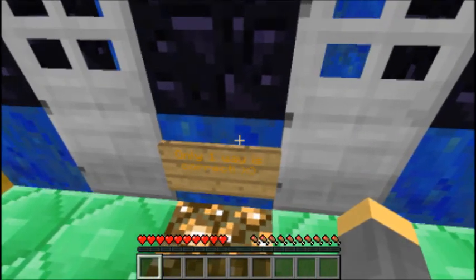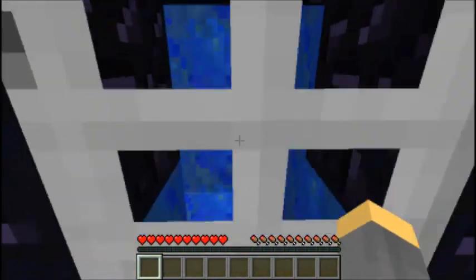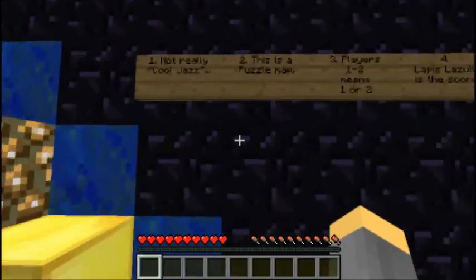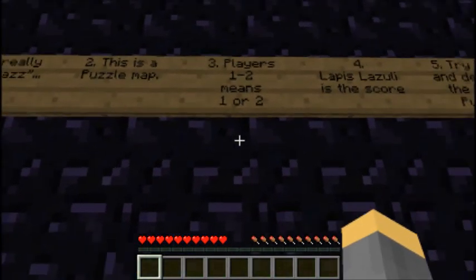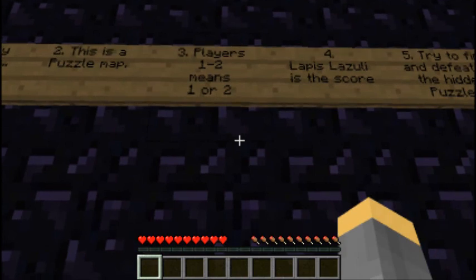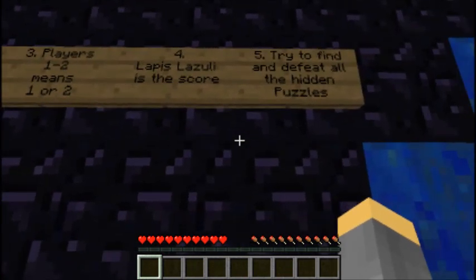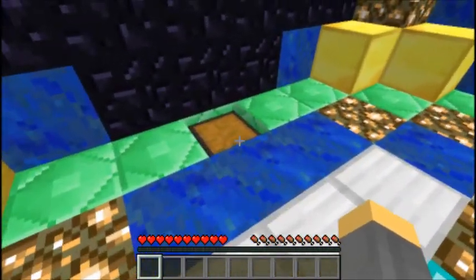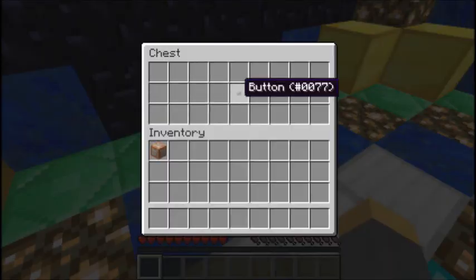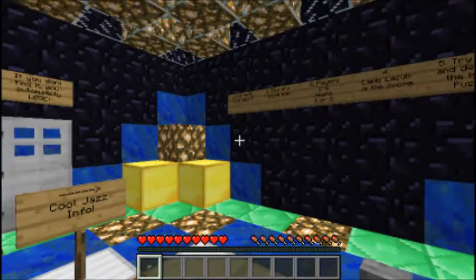Okay, puzzle one: find the button. If you don't find it you automatically lose, only one way is correct. Not really cool jazz. This is a puzzle map — one or two players. One lapis lazuli is the score; try to defeat all ten hidden puzzles.